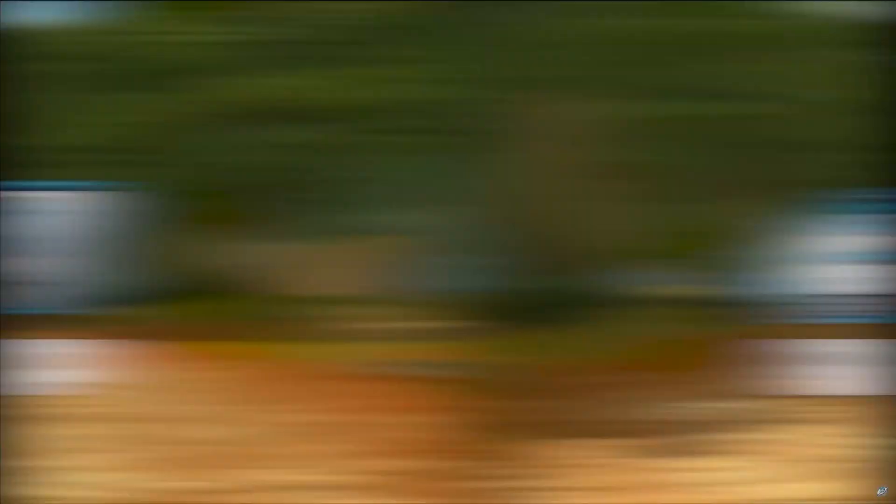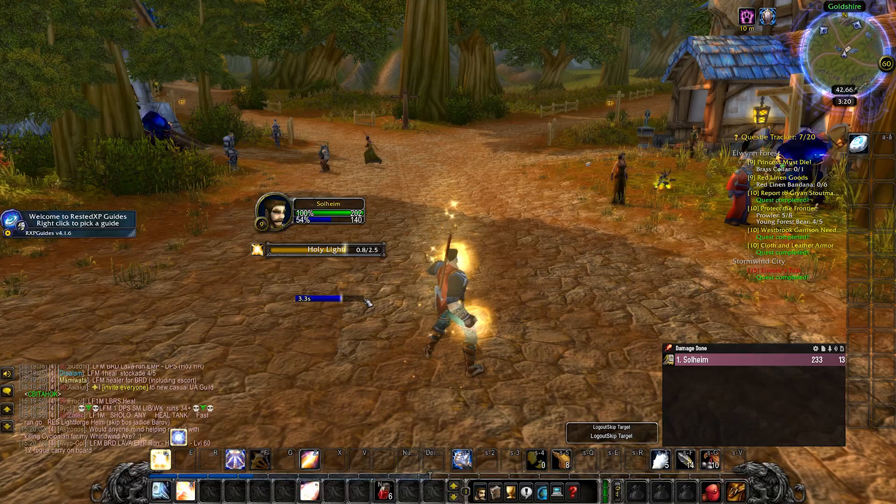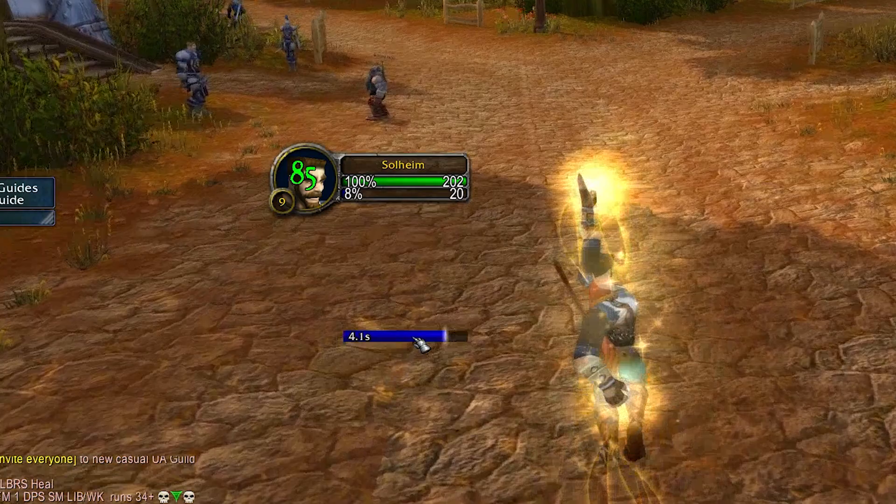Next up: the 5 Second Rule. If you're a class that uses mana, this one is absolutely essential. It will show you the countdown in those 5 seconds before mana starts regenerating, and it will also show you every time your mana regeneration actually ticks. Super useful, especially for min-maxing and efficiency.